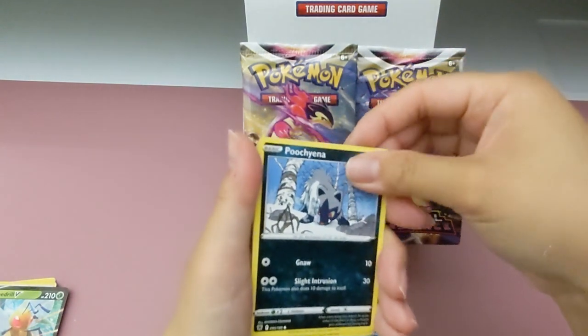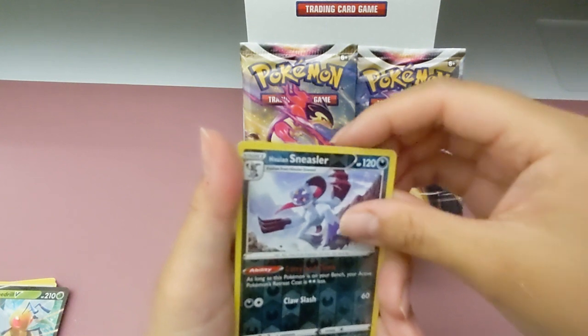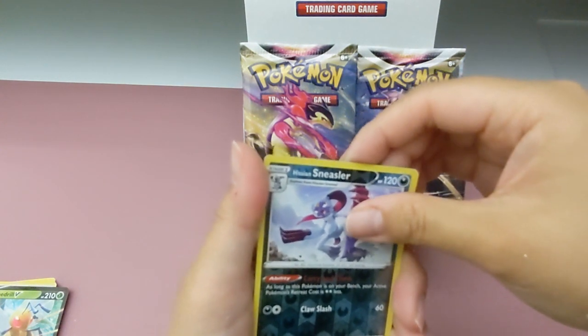That looks different. That's a new quill visual. Yeah, I guess so. I don't know any of the new Legends Arceus. Oh, Puchina. That's a new one. Swinub. Sneezler. Sneezler? It's like Sneasel? Yeah. Evolution?